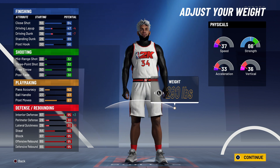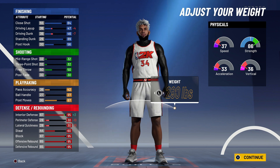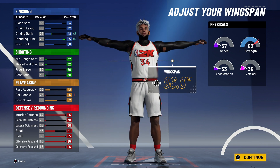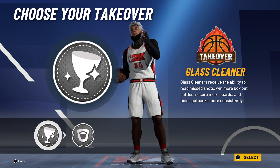For the weight, you want to go max. I know this sounds insane, but no one can guard you. You get around 37 speed and basically all 30s in vertical, acceleration, and speed, but you get that 86 strength. You are the biggest weight and you will play the best interior defense in the game, getting every single rebound. Once you've done that, go max wingspan — this build is really going to be a problem.